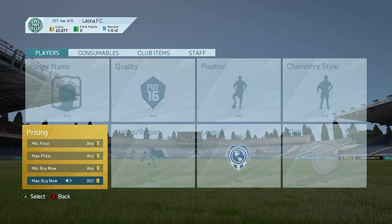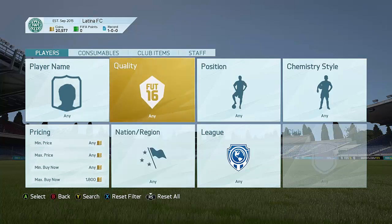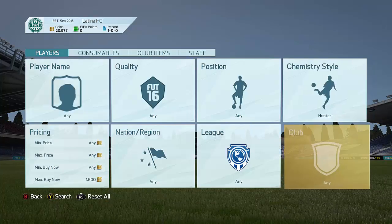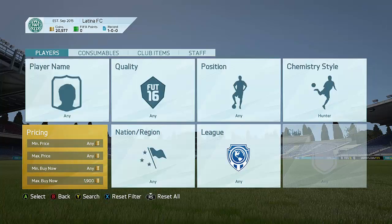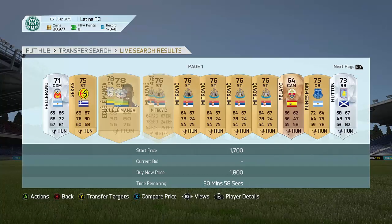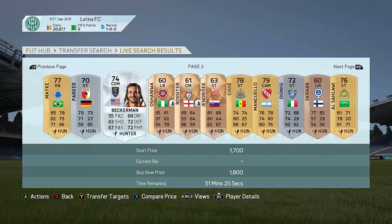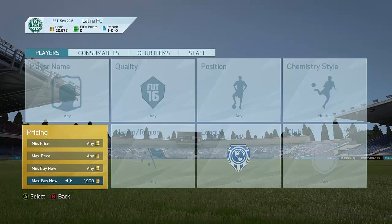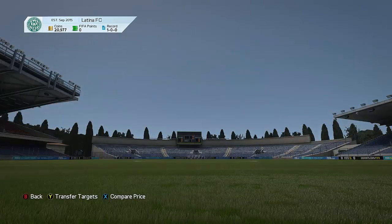This trading method right here is awesome. What you guys want to go ahead and do is have a look at the lowest buy now of a player with a Hunter card. You don't really need to put in the quality either — just go to Chemistry Style and Hunter, because Hunter is the most expensive Chemistry Style you can possibly get. Go and find the lowest buy now of a Hunter card on the market. Right now it's around 1.5k, but I'd recommend going around 1.9k if you want to look for some awesome deals.